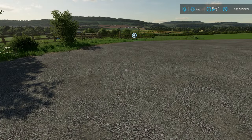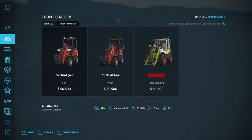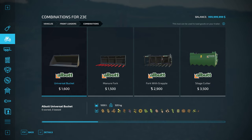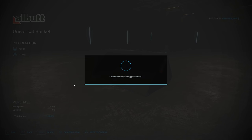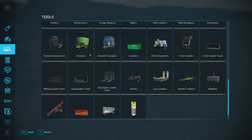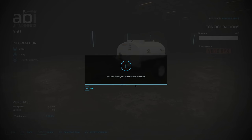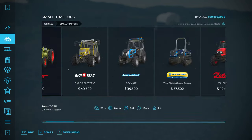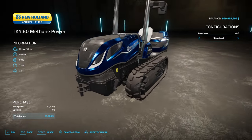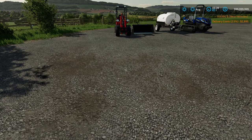Let's get some equipment — a front loader, we'll get the electric version because it has stuff we need, and the universal bucket. I'm going to need something to give them water, so I'll go into the animal categories and get a smaller water tank. And let's get a small tractor to pull that around — a methane-powered New Holland with tracks. We'll put a weight on the front. There's our lineup.